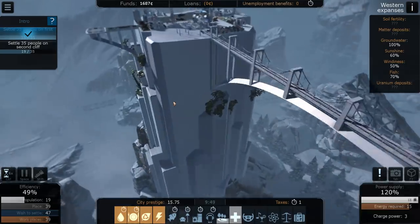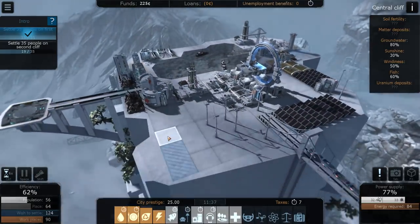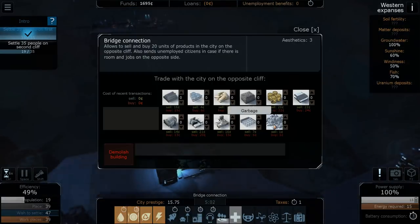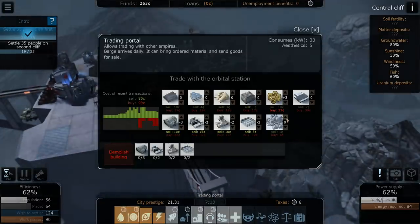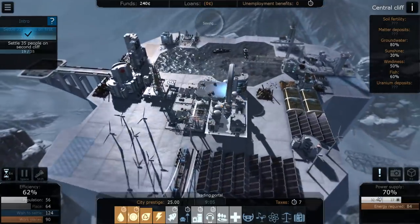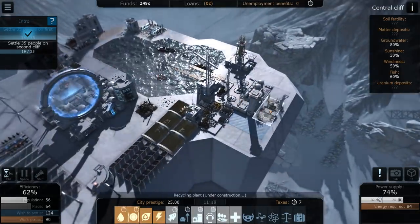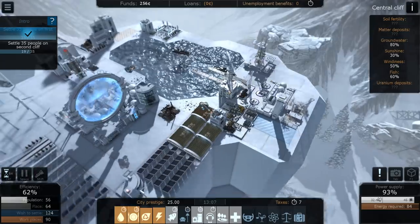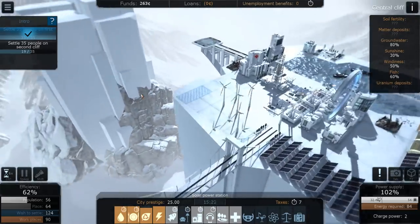We're at 62% efficiency — so many jobs but not enough people to work them. You can actually send garbage to the trade platform and sell it, even if just for one cent. Once the recycling plant is done it'll start producing garbage from demolished buildings and we can sell it.